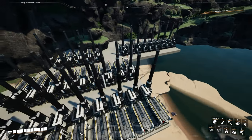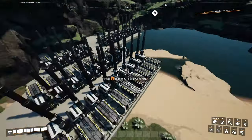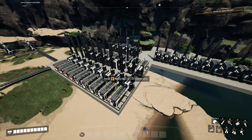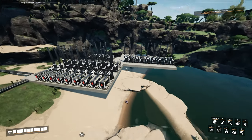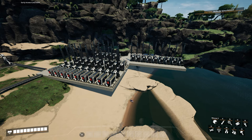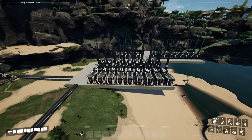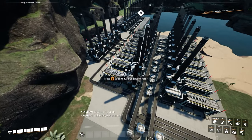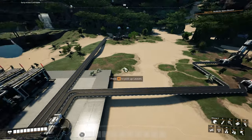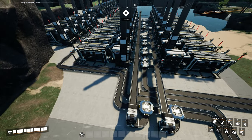I've now built all 32 coal generators. We need to connect them all up to power, hook up the belts, and then set up water extractors to bring water up here. I'm not exactly sure how I'm going to bring the pipes up because we'll have a head lift issue with water being extracted down below and pumped up here. It'll be an issue at startup, but I think we'll be fine. The power is hooked up, and the belts are hooked up — it gave me such a headache doing the math wrong and hooking up the wrong belts, but I got there in the end.